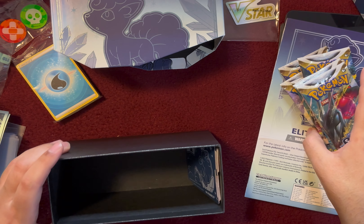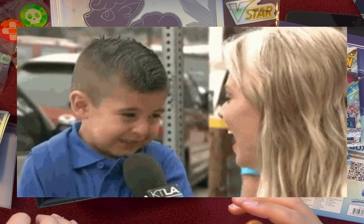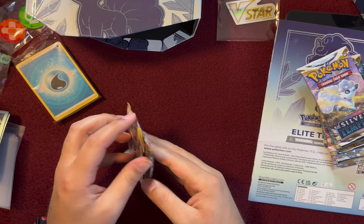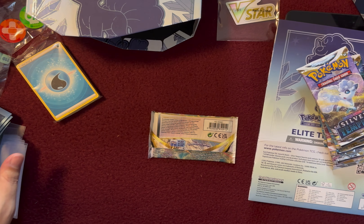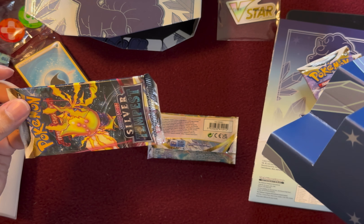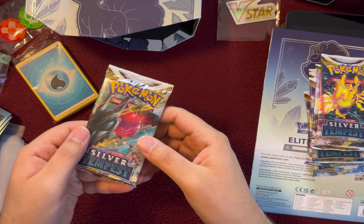Well, I guess that happens. One, two, three, four, five, six, seven. It happens sometimes. All right. Well, what are you going to do? Here's the first one — Silver Tempest booster pack. It only came with seven. Am I blind? Did one get stuck in here? Oh, one did get stuck in here. Wow. That scared me for a second. Okay. One, two, three, four, five, six, seven, eight. Eight. Alright.